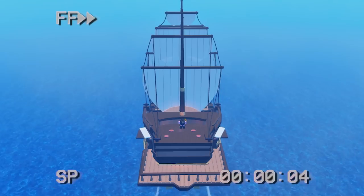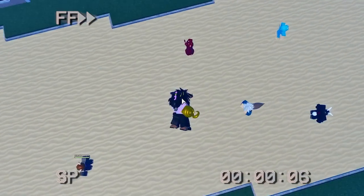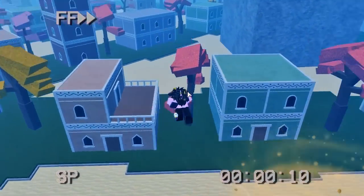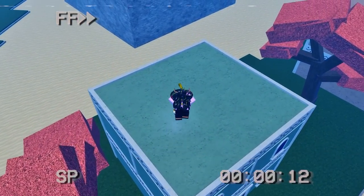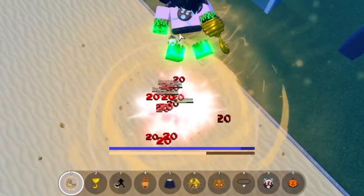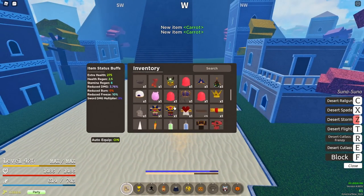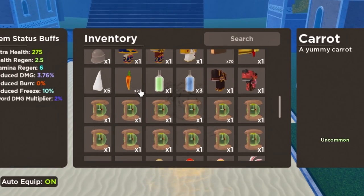First things first, I had to go over to the Island of Zoo to get Electro. I had to farm a bunch of these little guys to get the carrots — you need 25 carrots and you have to kill these mobs to do it. All right, last one right here, hopefully — okay, we've just got enough carrots to get the Mink fighting style.